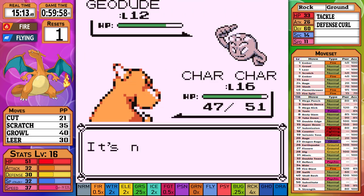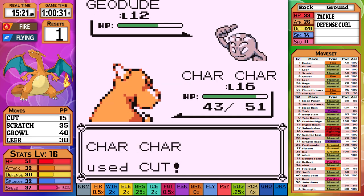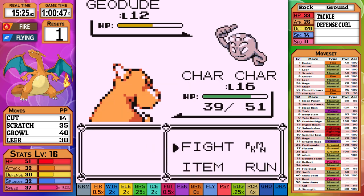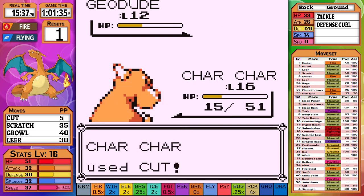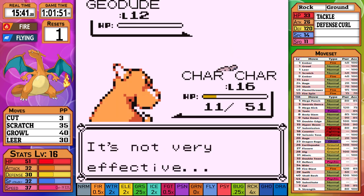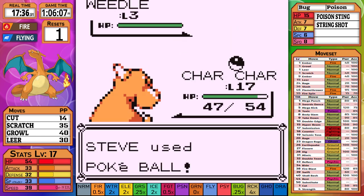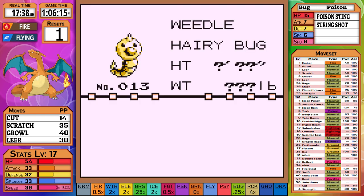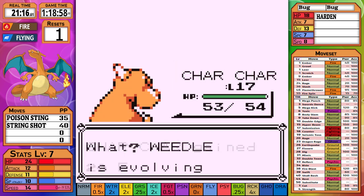Entering the Brock fight, I didn't expect to win. So after fighting the nearby trainer, I didn't bother to heal and get my PP back. Geodude comes out and right away we can see our damage is not very high. Even with three critical hits, we get to Onix with only two cuts remaining — I'm obviously going to run out of PP. I reset before even bothering to fight. This was really discouraging. The Twitch chat recommended that instead of leveling past 20, I could pick up a Beedrill. I catch the next Weedle I see — of course Weedle can't learn Cut, and neither can Kakuna, but Beedrill can.